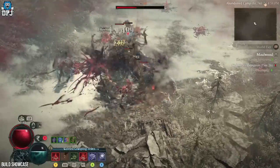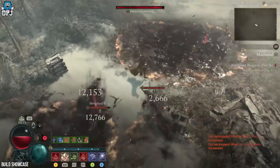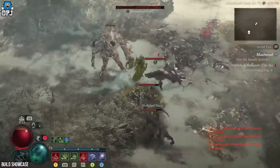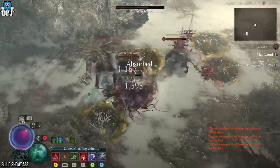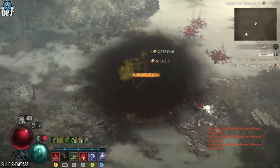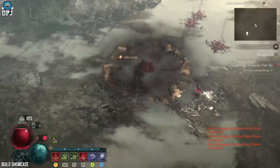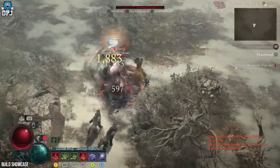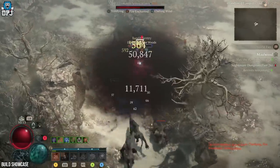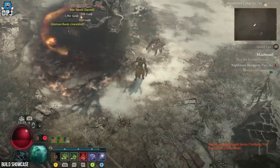So firstly, how this build works: I've combined blood, corpses, and darkness to create an all-round build meant for a player not only chasing damage but also survivability at the same time. I've used a necromancer from day one, been through all the struggles, tried out most combinations. Yes, I've been there and done that with bone builds — they are super powerful, probably the most powerful on a necromancer right now. But literally everybody and their nans are creating bone necromancer builds, so I wanted to create something different.